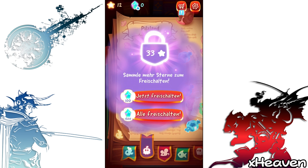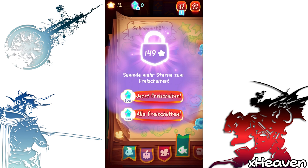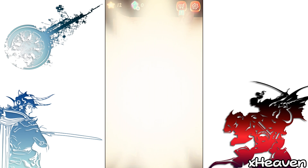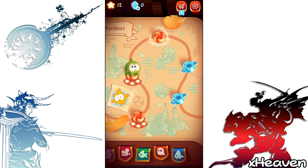Es ist jetzt wie so eine Weltkarte aufgebaut — oder wie so ein Spielbrett. Und dann muss man halt verschiedene Sterne sammeln, um dann das nächste Level freizuschalten zu können. Das ist Luftschloss. Das nächste ist Pilzland. Dann gibt es Zauberwald und so weiter und so fort.